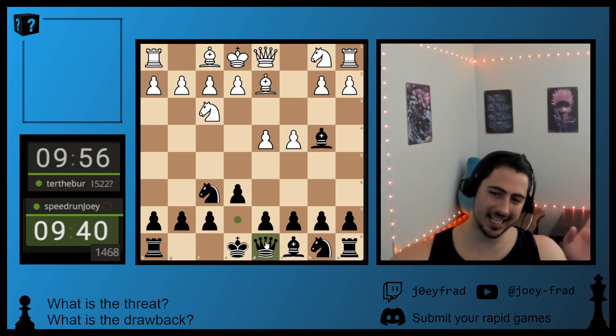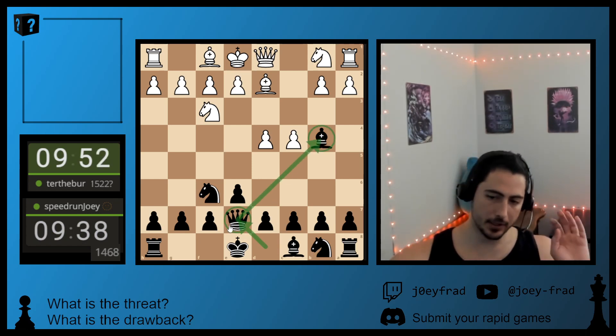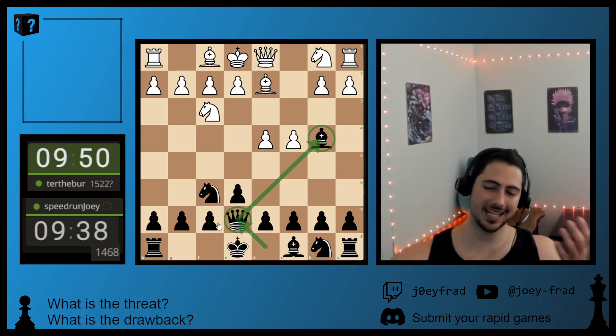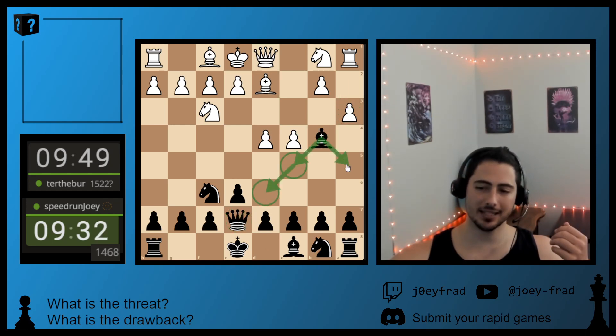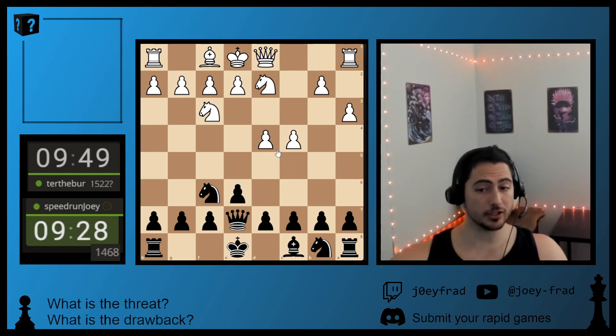We don't want to take his Bishop; we want to continue our development. So we might as well bring the Queen out to control the dark squares. It can act as a replacement dark square Bishop. So now he hits the Bishop — you can see there's nowhere for it to go. The pawns are going to overwhelm it, so you have to chuck it.